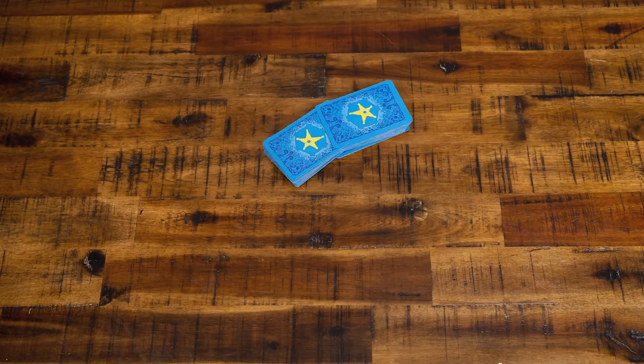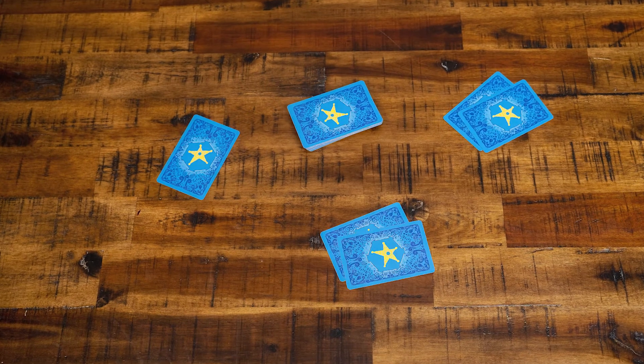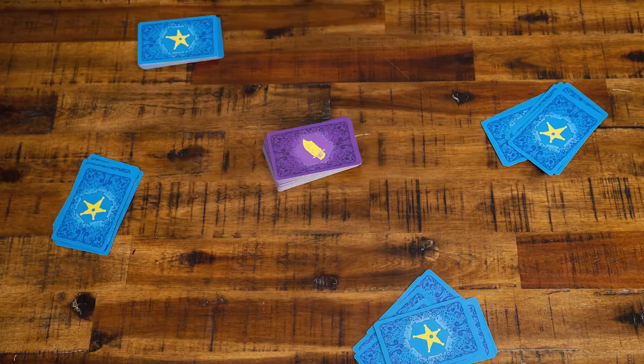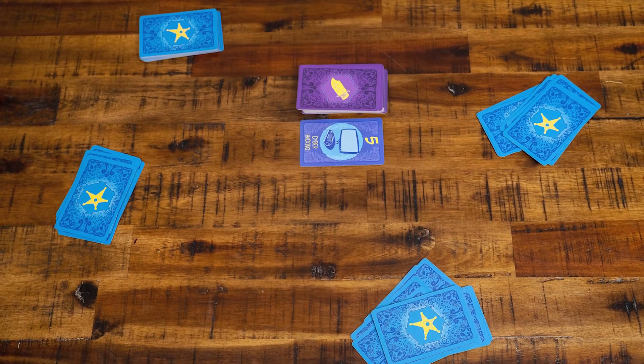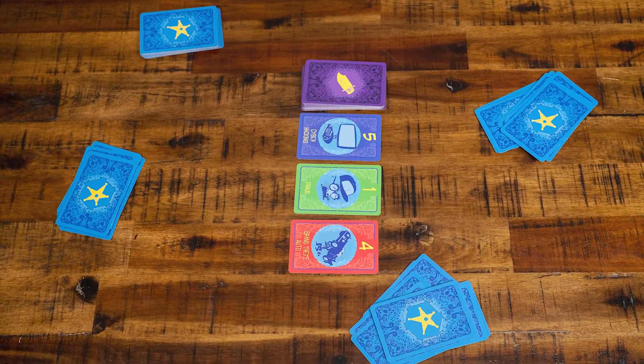To set up the game, shuffle the investigator cards and deal 11 cards to each player. Shuffle the criminal cards and place them face down in the center of the table. At the start of each round, display a number of cards equal to the number of players.